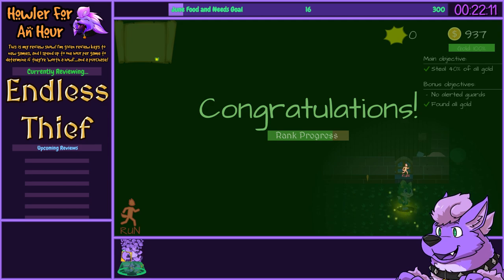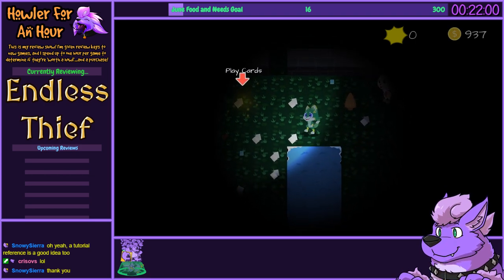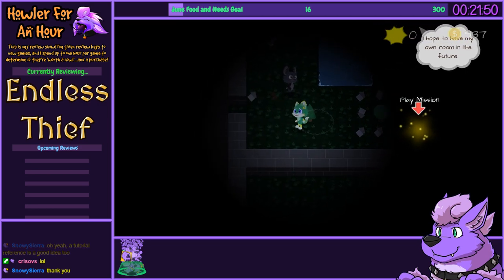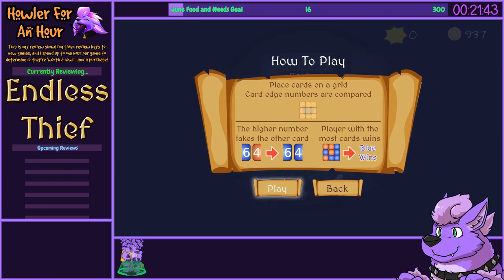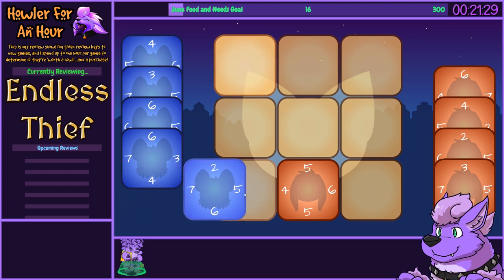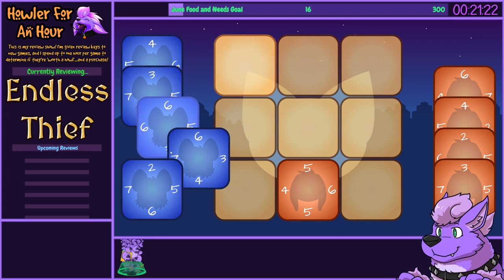A new scan — I could be autumn panda. Oh, I could play cards now. Did the place expand? I think it did. I hope to have my own room in the future. Even the hub area is randomly generated, isn't it? Well, let's play cards. Place cards on a grid — card edge numbers are compared, the higher number takes the other card. Oh, it's triple triad! Kind of.